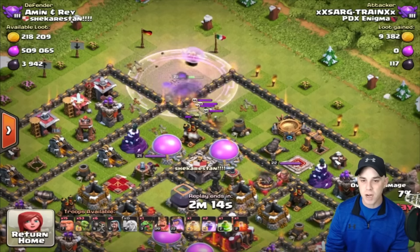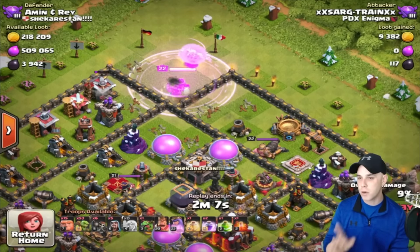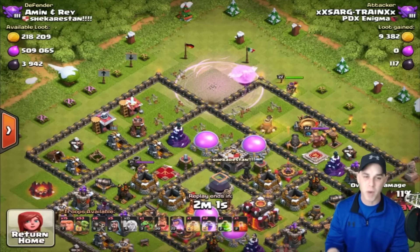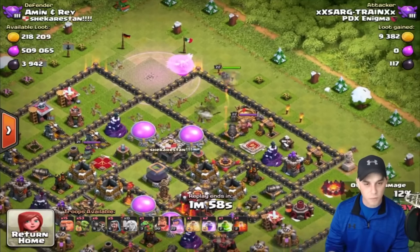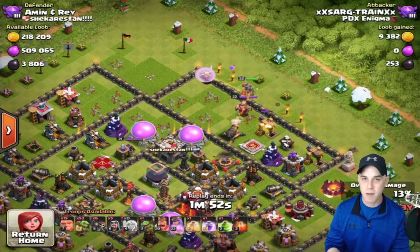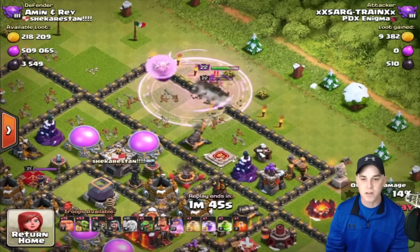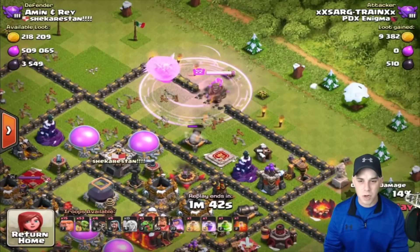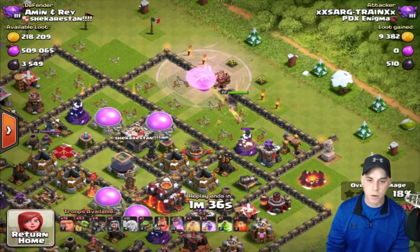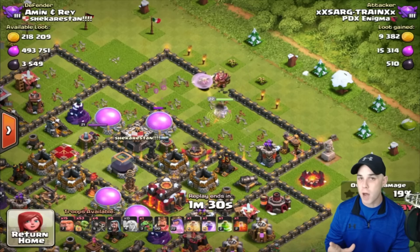We'll take care of that air defense within her range — the archer queen handles that air defense. We use a rage spell because she's starting to take heat from that ground X-bow, then she shifts her fire to the west taking care of structures, then shifts back. Pay attention and don't freak out when she does that. If you're not setting up her pathing, she'll pick the next closest item five to seven tiles away. Drop a rage for the barbarian king as well as a wall breaker to get her into the next compartment.